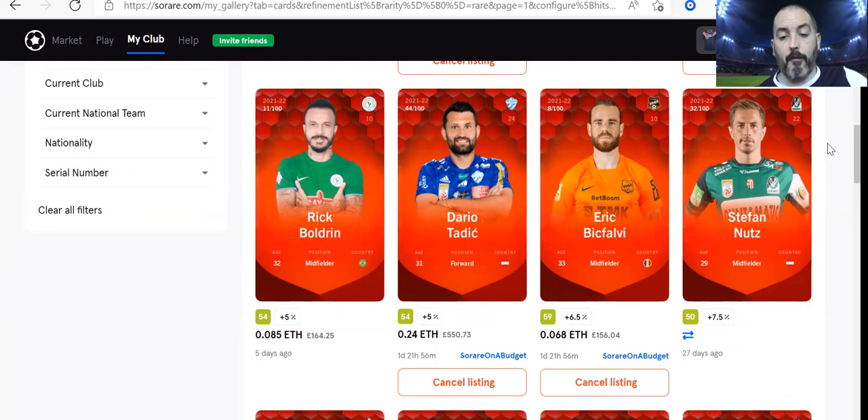I'm very happy with those cards I've picked up recently. I've really only got two that I'm classing as ones I would happily trade out — that was Zuckerlund and Bicfalvy. I do think Bicfalvy is actually going to increase in price before the game week in a couple of weeks' time, so I might revise that. I'm sitting with zero ETH because I just did a withdrawal for £110, so I don't need to make a purchase right now. I might actually take Bicfalvy off the market just now.